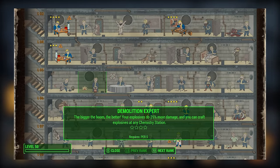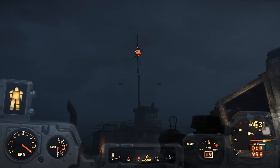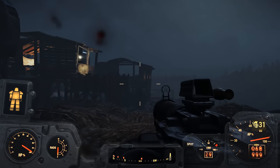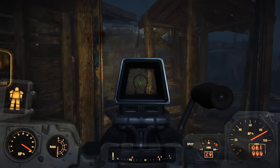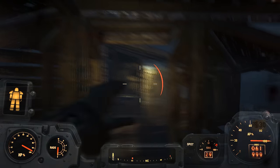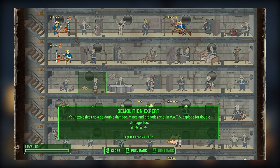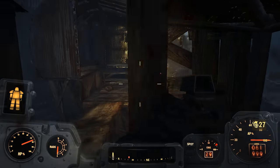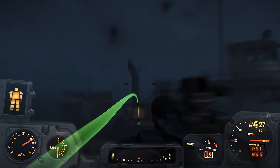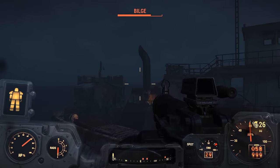Even though Demolition Expert isn't as useful for melee playstyles, it's a great perk to spec into if you're using any weapon with the explosive effect, something like a missile launcher or Fat Man, or if you're just using grenades in general. Not only does it allow the player to potentially craft grenades, but it also increases grenade damage by 25% per rank, meaning you can double your grenade damage at rank 4. Rank 2 draws the grenade's throwing arc in real time, rank 3 boosts explosion radius, and rank 4 doubles the damage of grenades and mines shot while in VATS. So if you're using ranged weapons, this perk is definitely good to have.